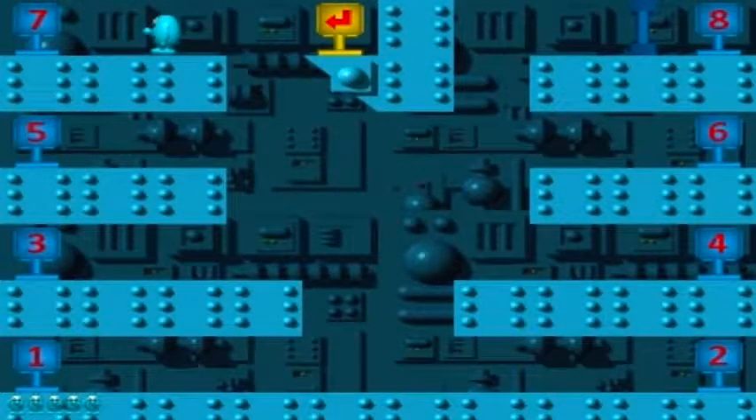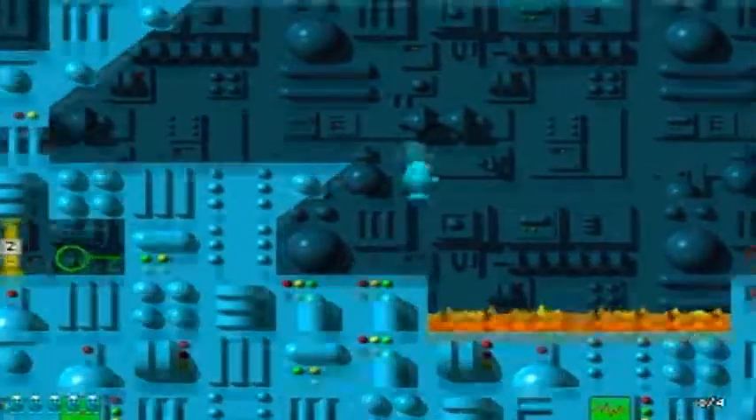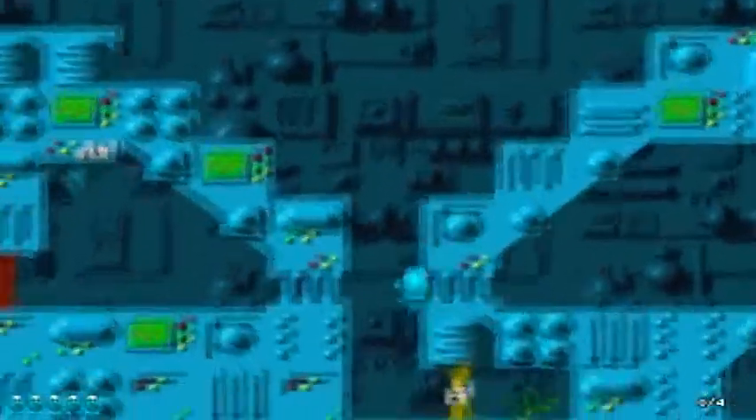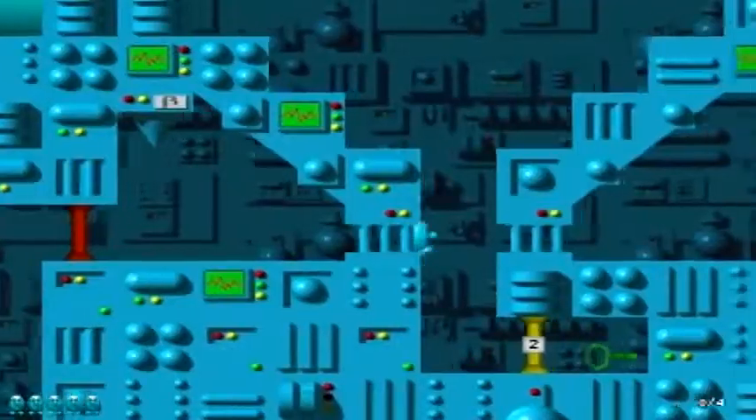Hello everybody, this is Rick and I'm on level 5. Welcome back to Let's Play Speed Eggbutt with the 9 mod, Level 7. After the next level, I'm gonna switch to the Green Eggbutt.